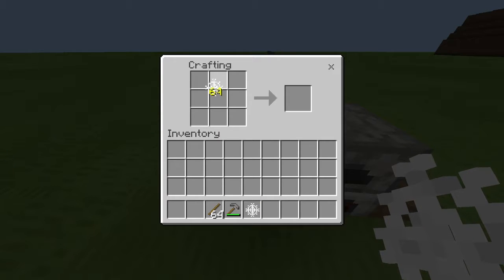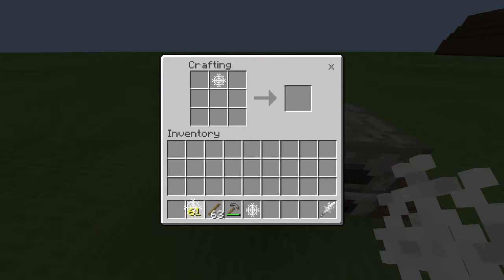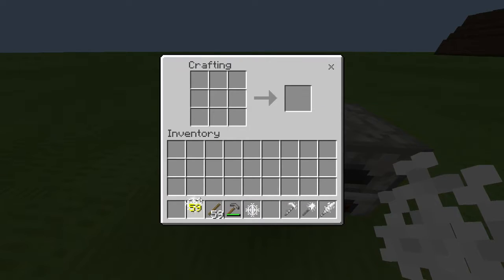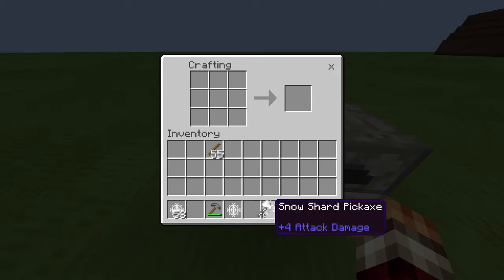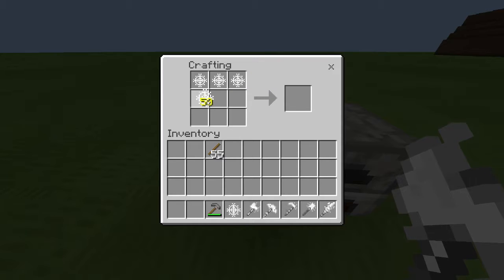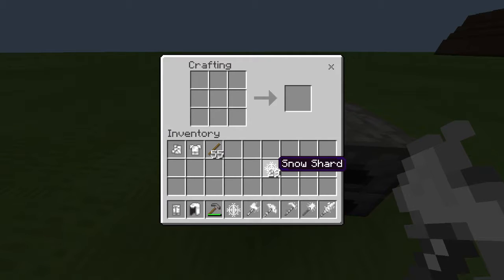If we take the Snow Shard — we already have 64 of them — and we put up two here, we can make a Snow Shard Sword with plus six attack damage. And if we do the same with all the other tools, we can make a Snow Shard Shovel, a Snow Shard Hoe, a Snow Shard Pickaxe, a Snow Shard Axe, and we can even go as far as doing the armor: the pants, the helmet, the boots, and last but not least the chest plate. So now we've created all the Snow Shard gear, tools, and weaponry.